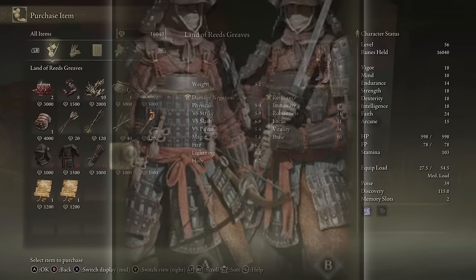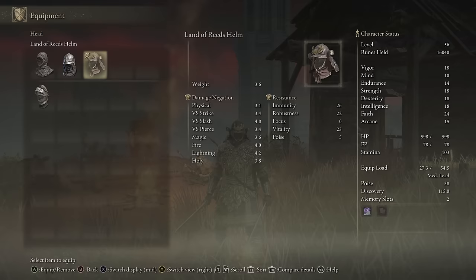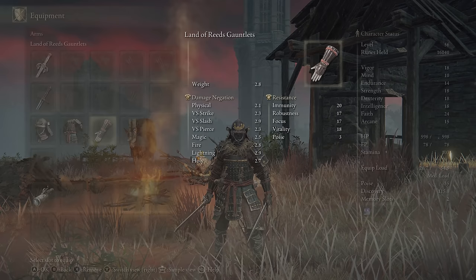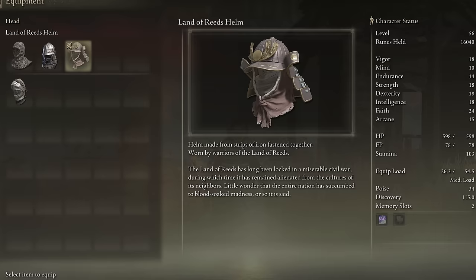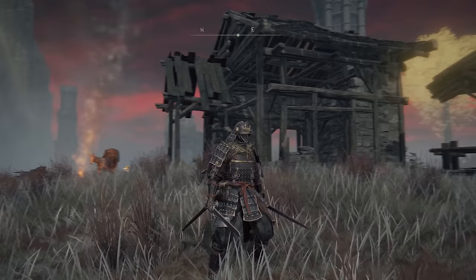The Land of Reeves set is surprisingly solid. The helmet does take a hit in a couple of stats but it's lighter and pretty much improves your defences in every single way. The armour itself has quite reduced physical damage negation but the resistances and elemental negation are insanely powerful — really good for status effects and enemies that cause elemental damage. The gauntlets and greaves are pretty much just a straight-up improvement. The flavour text also has some pretty cool lore, and overall this is a surprisingly powerful armour set, really worth coming here to grab if you didn't start as the samurai.